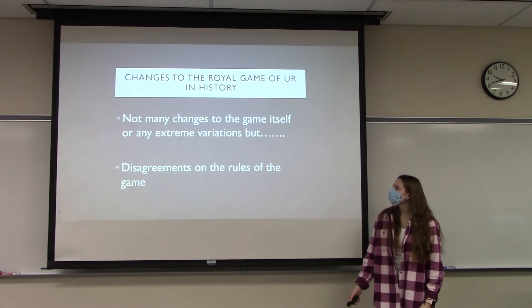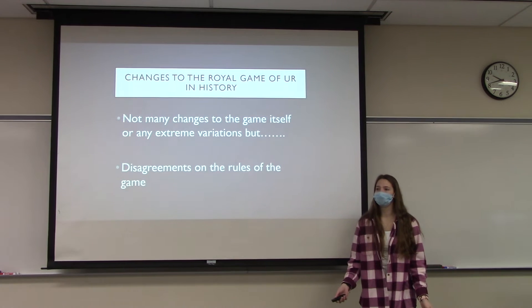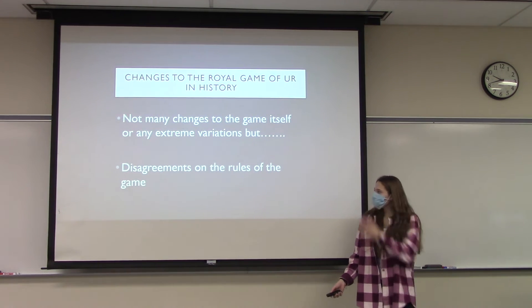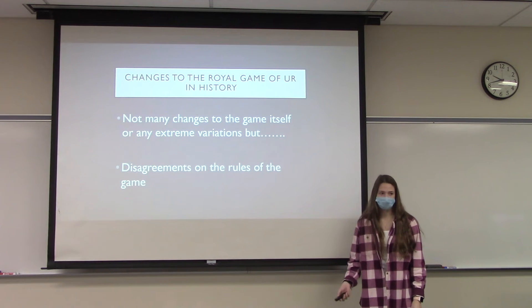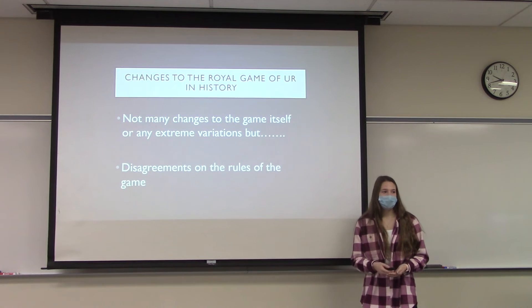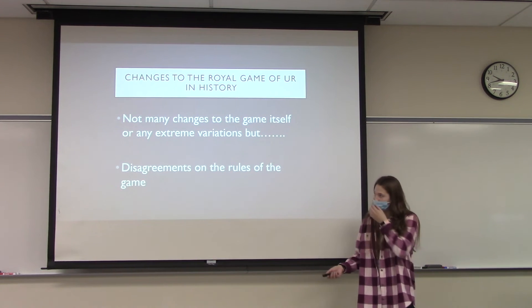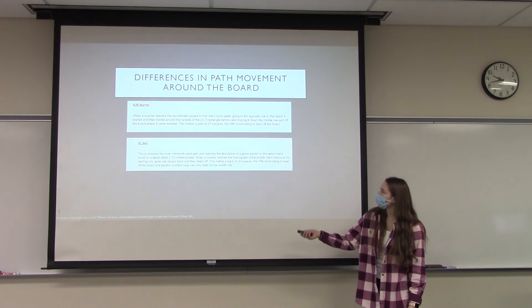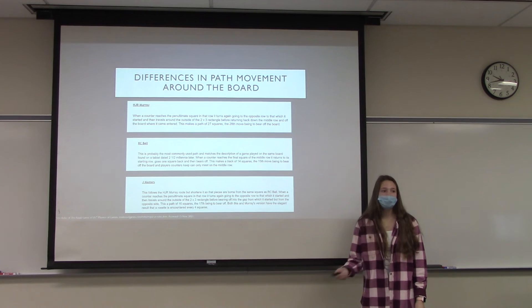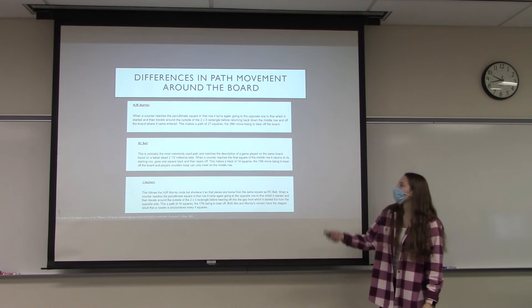Over time, there haven't been many huge changes to the game — like theme changes that you typically see with board games. However, the reason the rules I gave you were so vague and broad is because there are many disagreements on the rules of the game. When historians tried to translate that cuneiform tablet, no one could agree on what the rules actually were, and so there are a vast number of rule sets out there, which makes it very difficult to understand how to play. One disagreement historians had was on the path you actually take around the board, with many historians holding their own ideas.